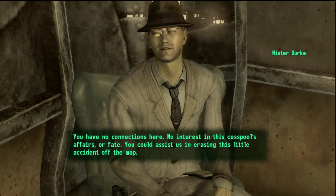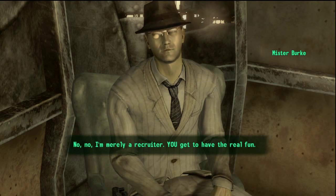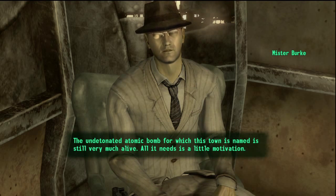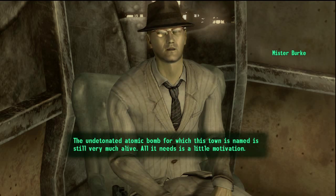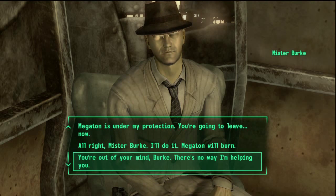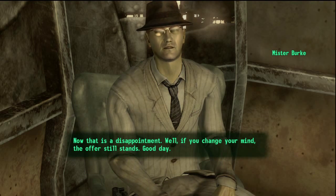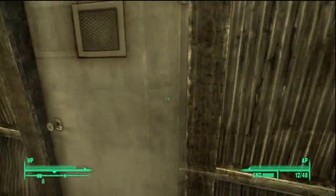If you just choose the same speech selections as I do, make sure you don't accept his offer, otherwise you won't be able to do this ever and you'll probably have to start back again, or you could just go to a save if you've got one before that. I don't think anyone else has actually found this, but it's just a nice little thing that I found — pretty cool.